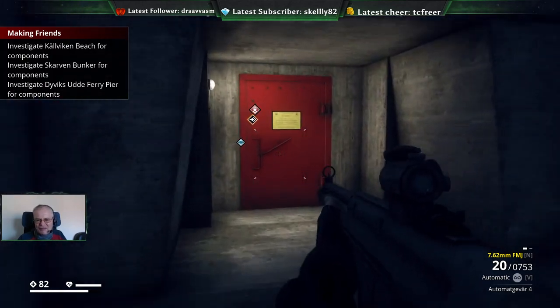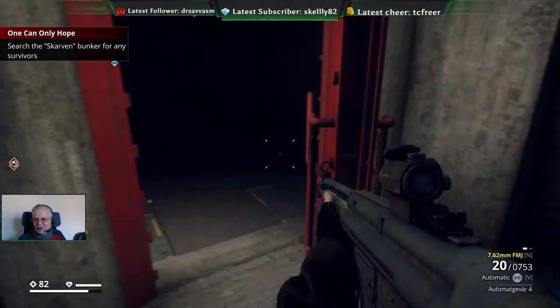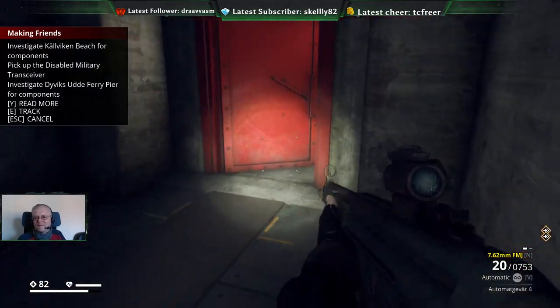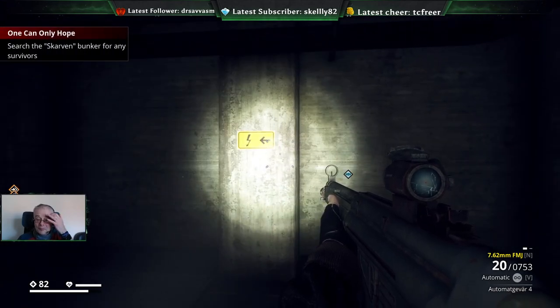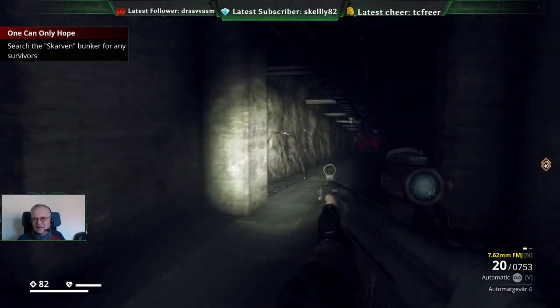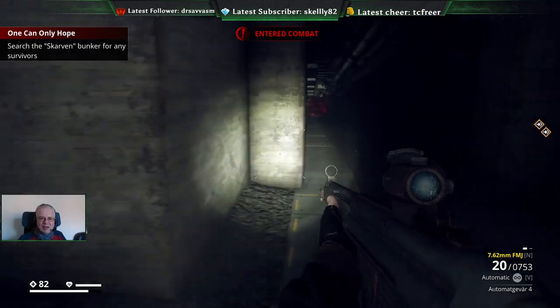The military bases I remember from the 1980s certainly had those sorts of signs outside them. So power is that way, it doesn't appear to be any... do you see those red lights?